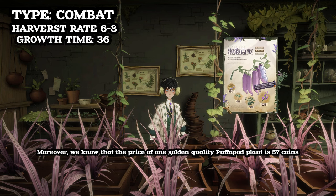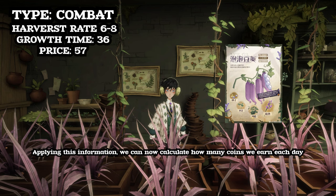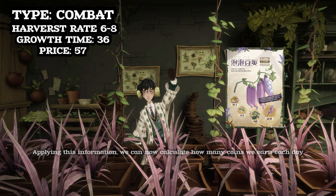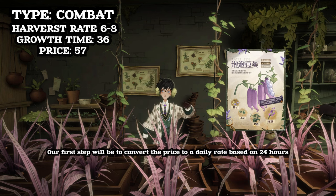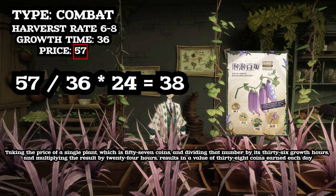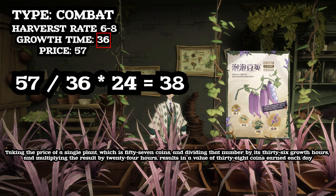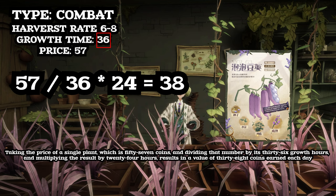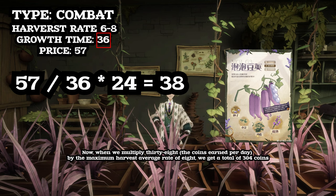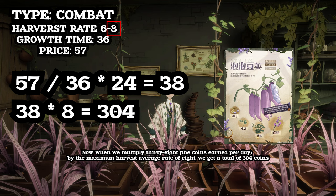The price of one golden quality Pufferpod plant is 57 coins. Applying this information, we can now calculate how many coins we earn each day. Our first step will be to convert the price to a daily rate based on 24 hours. Taking the price of a single plant, which is 57 coins, and dividing that by its 36 growth hours and multiplying the result by 24 hours results in a value of 38 coins earned each day. When we multiply 38 coins earned per day by the maximum harvest average rate of 8, we get a total of 304 coins.